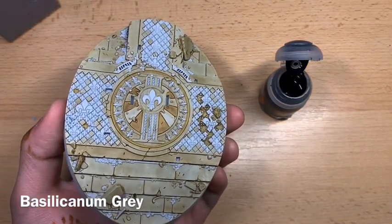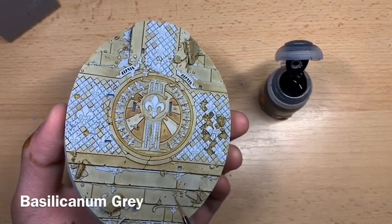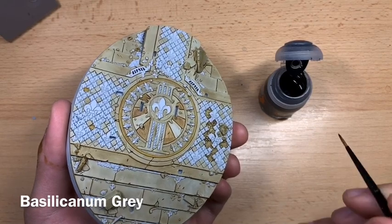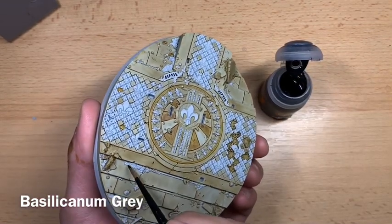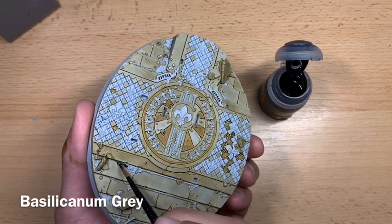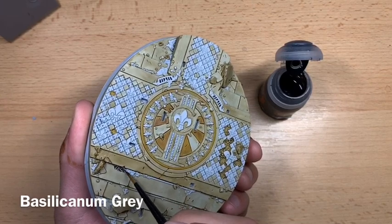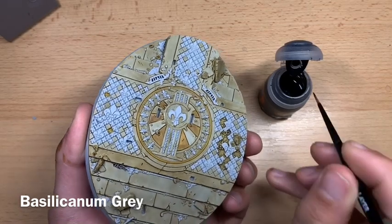With Nasdreg Yellow applied we're now done with the bleached bone marble stuff. Moving on to the fallen rocks scattered in amongst the base — we're going to be using Basilicarnum Grey. Grab some on your brush and start painting it onto all of those bits, being careful around the Skeleton Horde already applied.